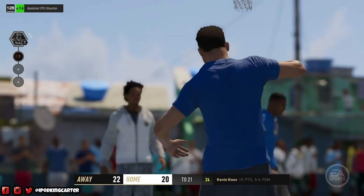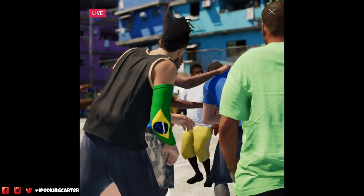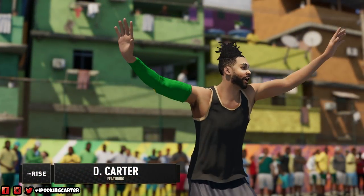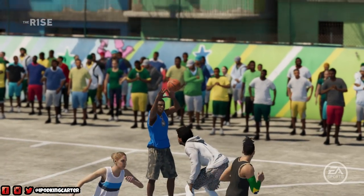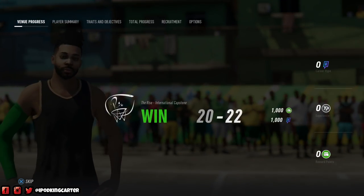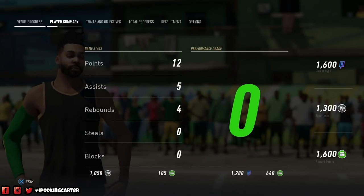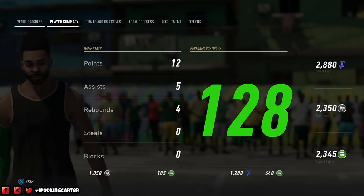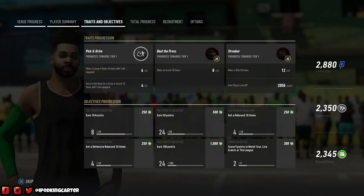That contested animation — of course it would have been a foul in the NBA, but I did not like the way that contested shot splashed in. That should not have gone in. When playing in a park setting versus a pro-am setting, you have to figure out what animations belong where. Just like in the league you won't get that double scoop jam animation — so why should we have animations that should dictate a foul yet still go in?